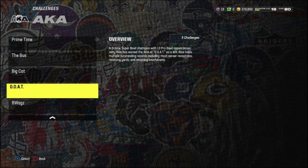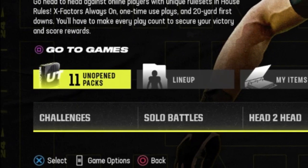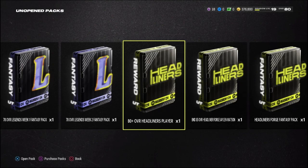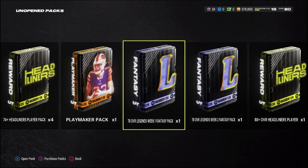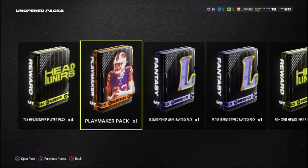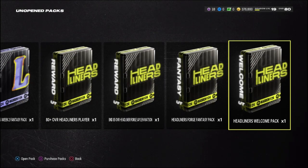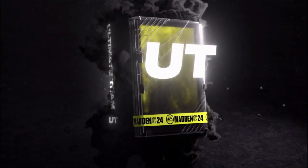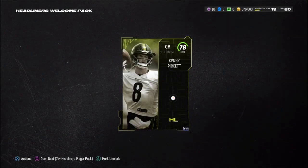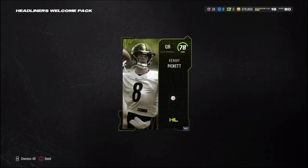I'm probably going to save the AKA challenges for the next episode because we have 11 unopened packs to get into. The new AKA promo just dropped today, so we could get lucky — maybe pull a playmaker pack or an AKA player, which would be insane. Let's open up this headliners welcome pack first; I just got it from logging in — a 78, pretty solid.